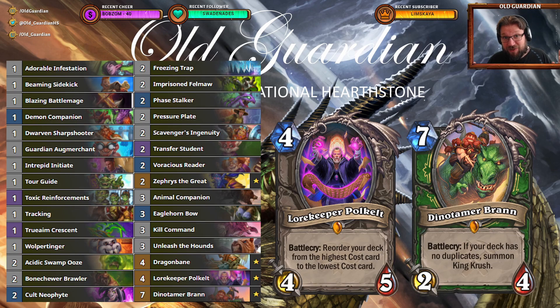Because the metagame in Hearthstone is very aggressive, you want to kill people before they do tons of random stuff. And what a better way to kill them than just going face and topping the curve at 7 with Dino Timur Bran, so that you have a King's Crusher that also goes straight to the dome. The most popular decks right now are Soul Demon Hunter and Cyclone Mage — and what's a deck that's good against them both? This one.